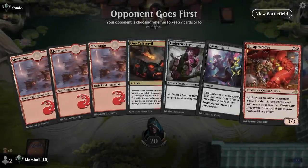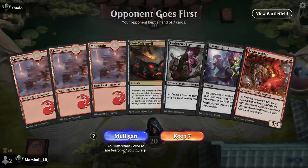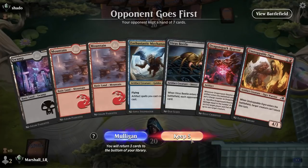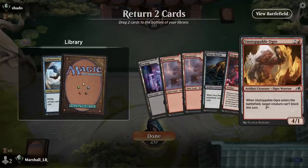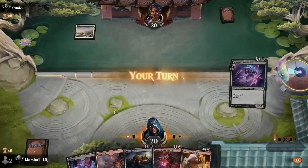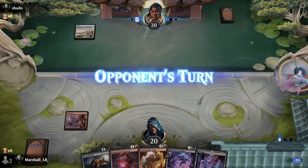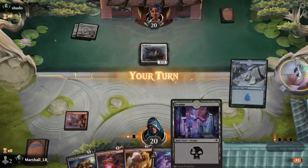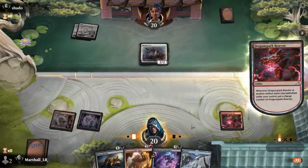We also have a double-double-black, so we'll get rid of that one-lander. We'll keep this, get rid of this and a mountain. Pretty bad. We get to do some Dragon Spark Reactor things but I don't know — it's hard to feel too confident about this one.